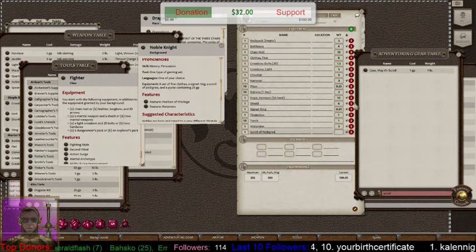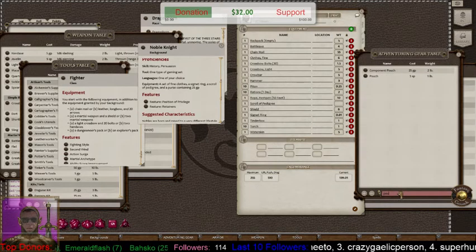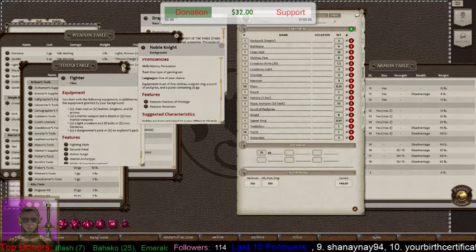His background also gives him a purse containing 25 gold pieces. Instead of 'purse,' let's use a Pouch — that's what's in the gear list. Then his background gives him 25 gold pieces, so come down to the Treasure section, left-click the box, type 25, and type GP. Fantasy Grounds will also populate SP, CP, EP — whatever coins you accumulate — right there for you automatically.